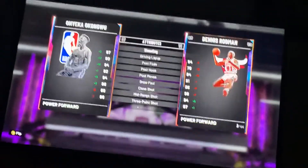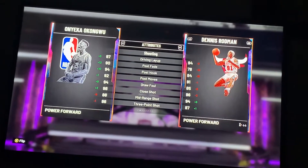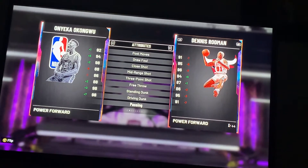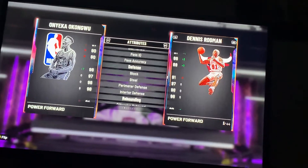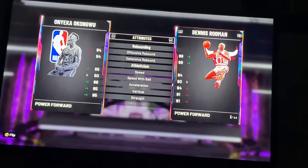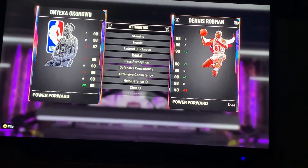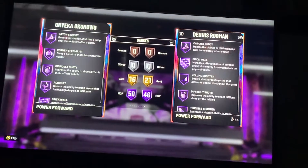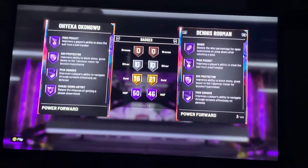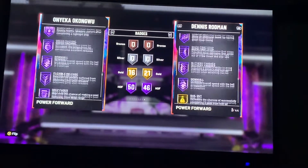Onyeka is a 6'9" power forward — I'd play him at small forward since 6'9" is a little small for power forward, but still fine. He's good in the post, not great from three or mid-range, but really good driving dunk. Handles are nothing great but defense is very good — this is a great defensive card. Good rebounding and speed. He's got 50 Hall of Fame badges — that is absolutely nuts. This is a good card.